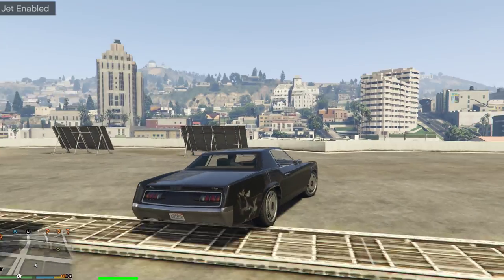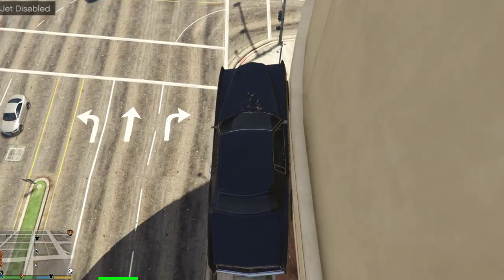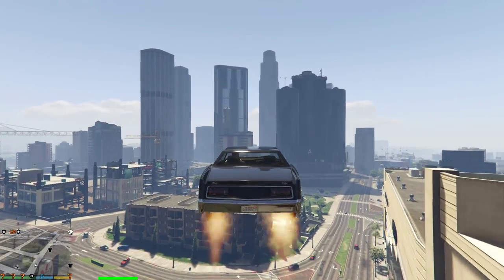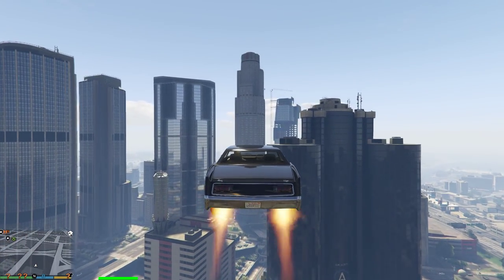The only downside about it is it's really hard to control once you get up in the air. Like, if you crash into one little thing, it just messes the whole thing up. And we'll see if we can get on top of a Maze Bank — actually successfully land it.